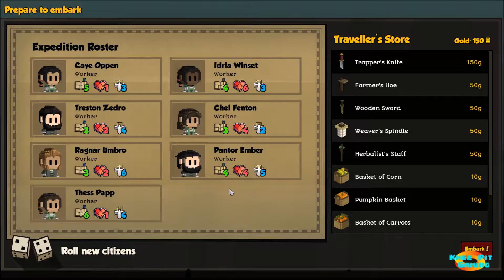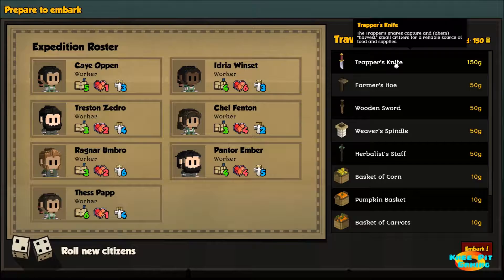Next we'll get to choose where we want to go and select a biome - temperate or desert. We're going to choose the temperate biome. And then finally our difficulty level: Peaceful where there will be no invasions whatsoever, Normal, and Hard. We're going to choose Normal, as the combat in this game can be quite difficult.